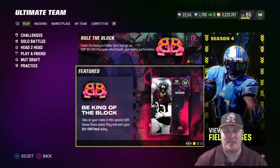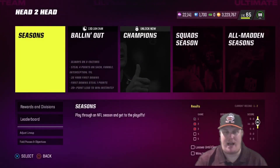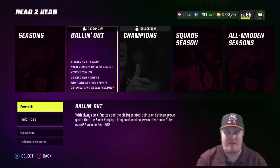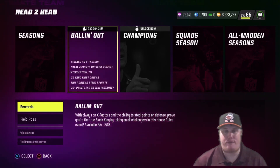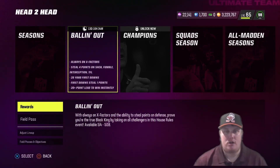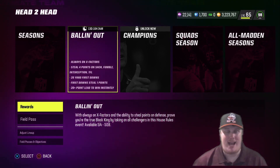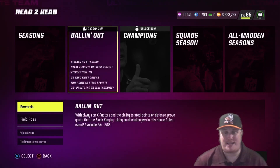Let's jump into this house rules event. This one is called Balling Out, available from May 4th until May 18th. X-factors will always be on. You'll steal four points when you get a sack, fumble, interception, or tackle for loss. First downs are 20 yards, and getting a first down steals one point from your opponent. A 20-plus point lead instantly wins you the game, so quick games are possible with sacks, fumbles, and picks.